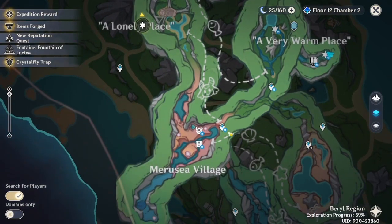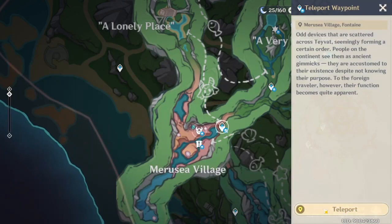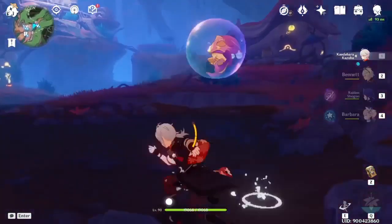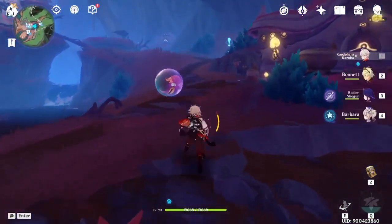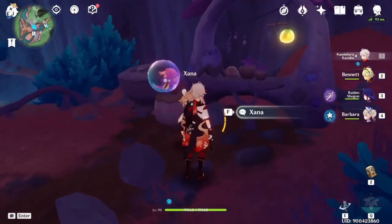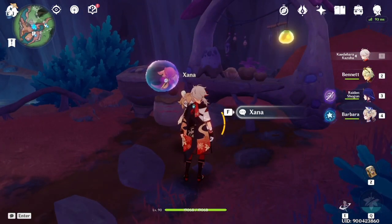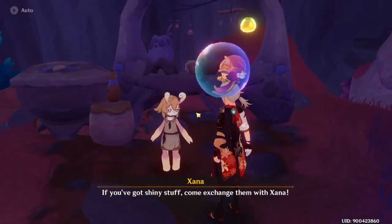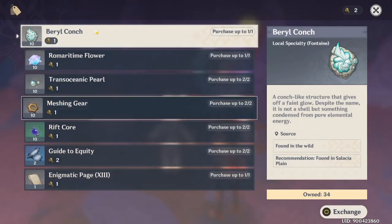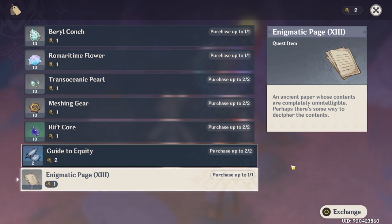The NPC is here. Just go to this teleport waypoint and find the NPC. The NPC will only spawn when you've done the world quest Ancient Colors, so remember to do it for this NPC to spawn. You can buy a lot of stuff from her using the strange part, and you can buy the animatic page here as well.